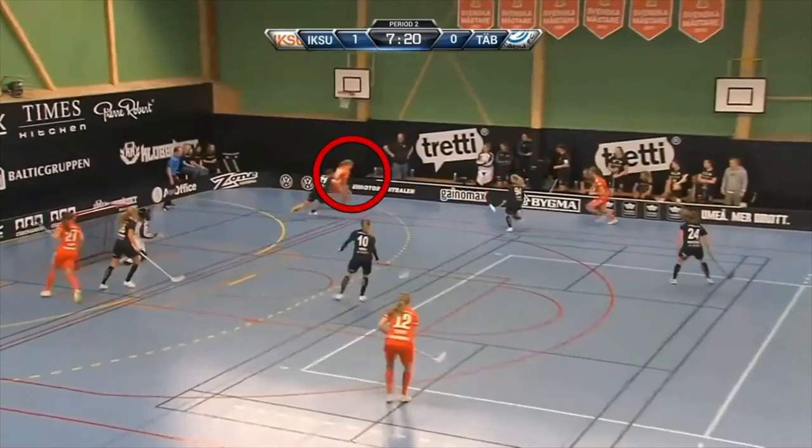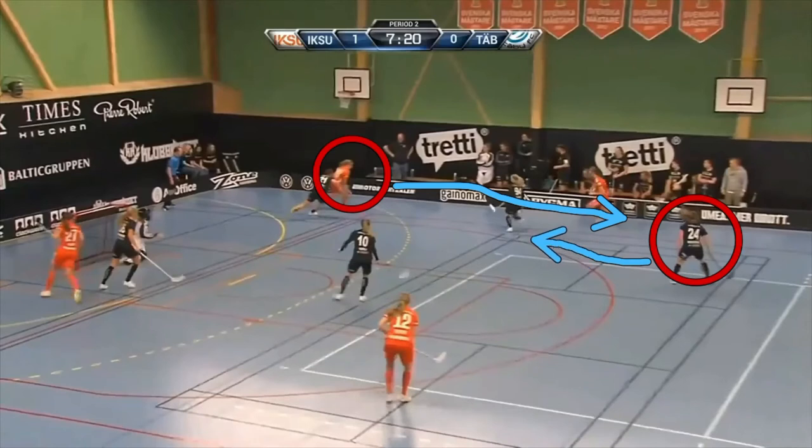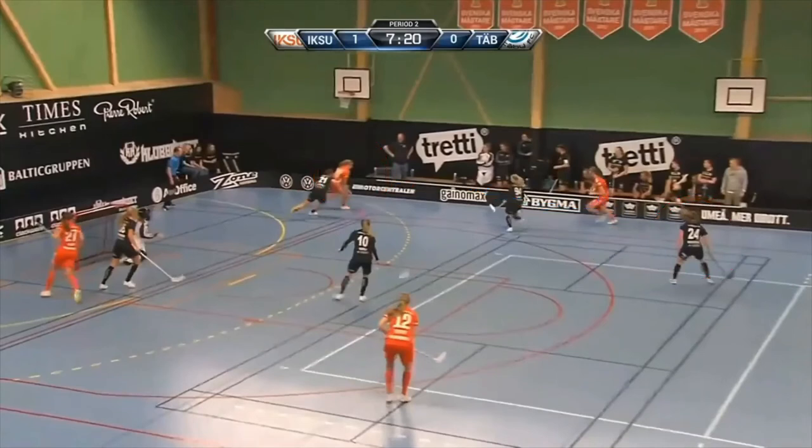As this player would come up — because they do have that step on the defender — this player here, as they come up, would probably likely have to sag down a little bit into this area, just to make sure that they're unable to carry the ball inside. So largely, that would have been solved by this player just staying with the player that they were paired up with and following them into the middle.